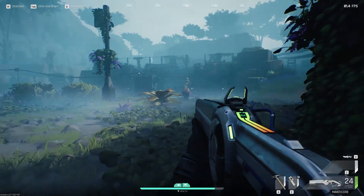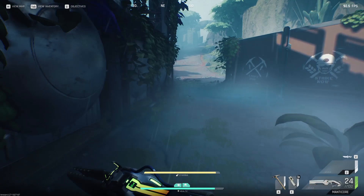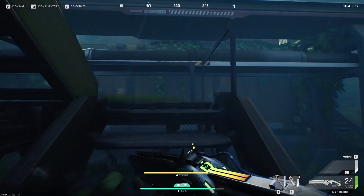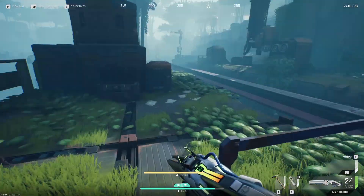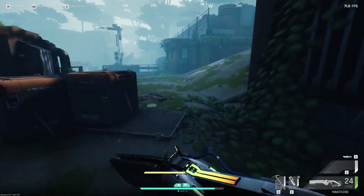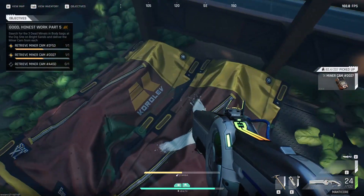The second one is at the DIG site. You have to look here on the right side — you see this little building. You just run past it and go up the ladders. I'll take the slightly more difficult route: you jump over here, jump over there. It's not too difficult a jump, and over here on the left you find the miner bodies with the miner cam.